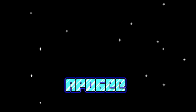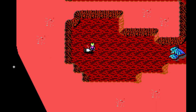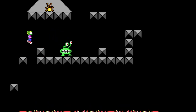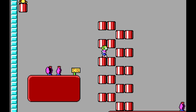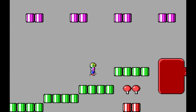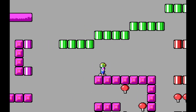Before John Carmack and id Software were making Wolfenstein 3D and Doom, they were busy making a series of side-scrolling platform video games known as the Commander Keen series. The original series consists of six main episodes, a lost episode and a final game — all but the final game were originally released in 1990 and 1991. The series features our hero, an eight-year-old genius Billy Blaze, as he defends the Earth and the galaxy from alien threats with his homemade spaceship, ray guns, and of course his pogo stick. The first episode is known as Marooned on Mars.